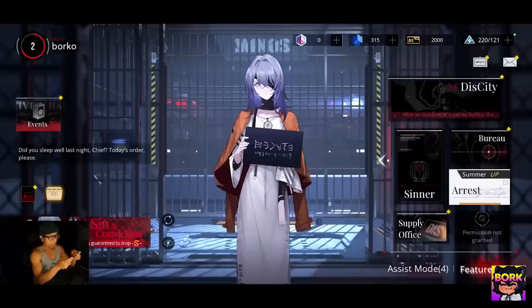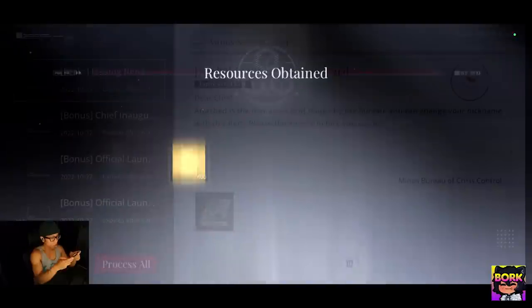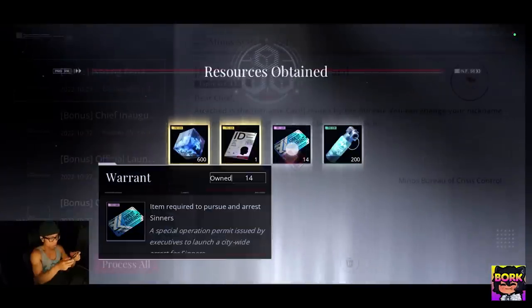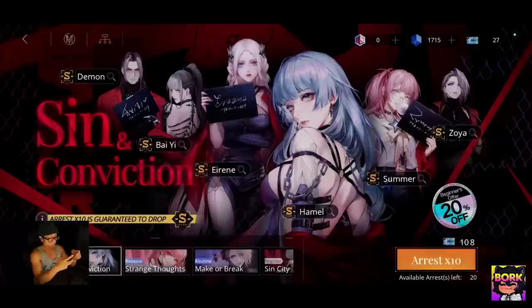Now that you have gotten everything, it's really important — go into the mail and make sure to process all. That will be the claim all button. These are going to be our summon tickets, the warrants right there. Now that we've done that, go into Arrest right here — these are going to be the banners.